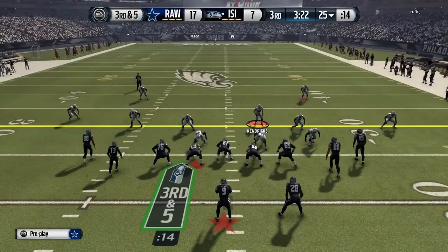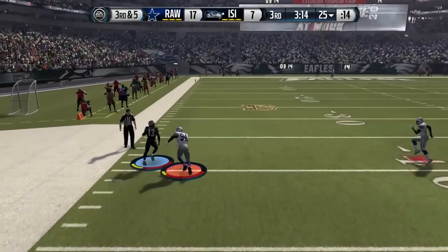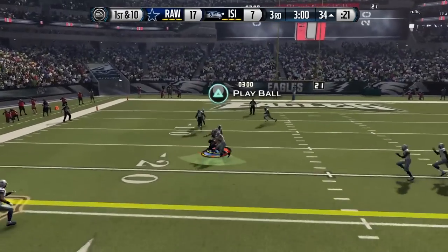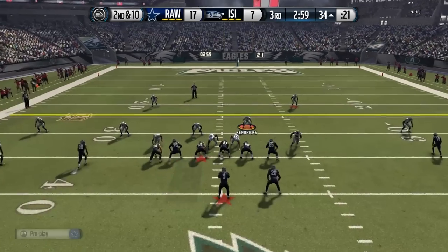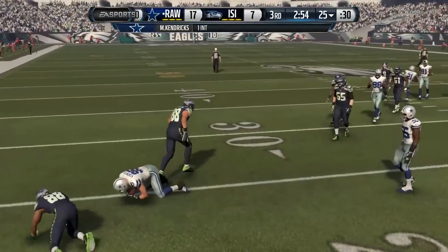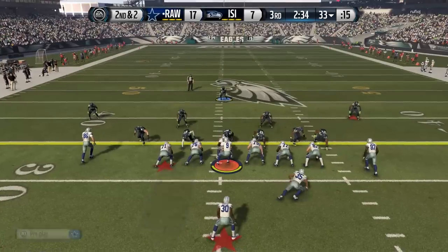My opponent gets the ball coming out of the half and tries to move the ball on the ground, working fairly effectively. Third and five and he goes to the passing game — could have been intercepted but we barely miss it. Our cornerback misses the tackle so we track him down about 30 yards down the field with a linebacker. We keep control and make the tackle. He drops a pass on first down and goes back to the passing game — but we baited him in on that one. Michael Kendricks with the user pick — gotcha. And we are back on offense.